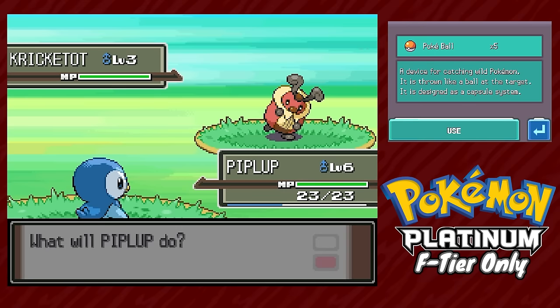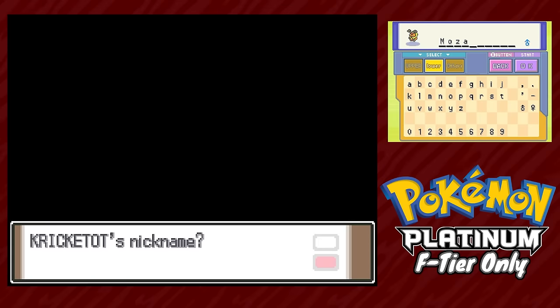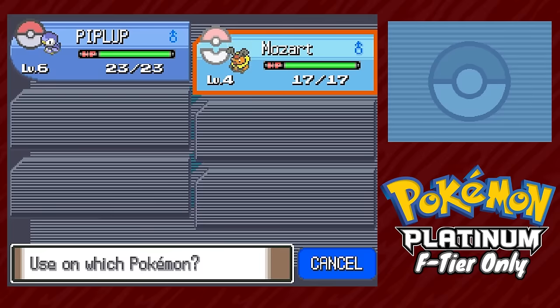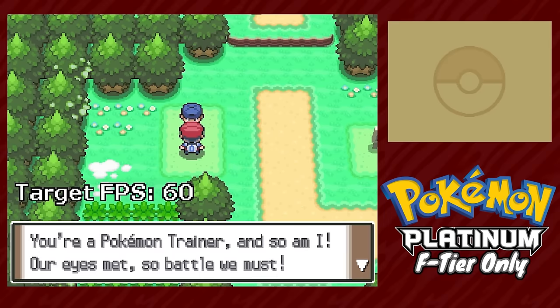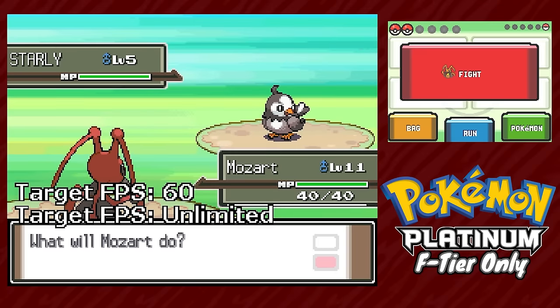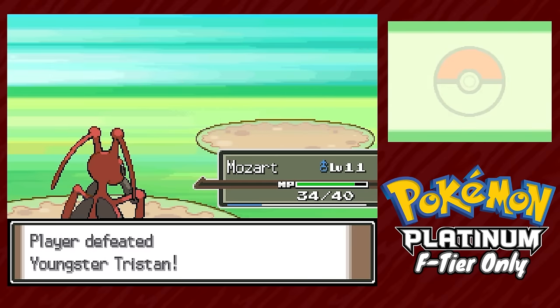Deploying every tactic just taught to us, Mozart the Kricketot is added to our team. Since our level cap for the first gym is 14, we're able to instantly evolve Mozart into Kricketune, which is honestly pretty busted for this part of the game. I'm not going to touch on route trainer fights or rival battles unless something important happens, so let's skip right to what we're here for.